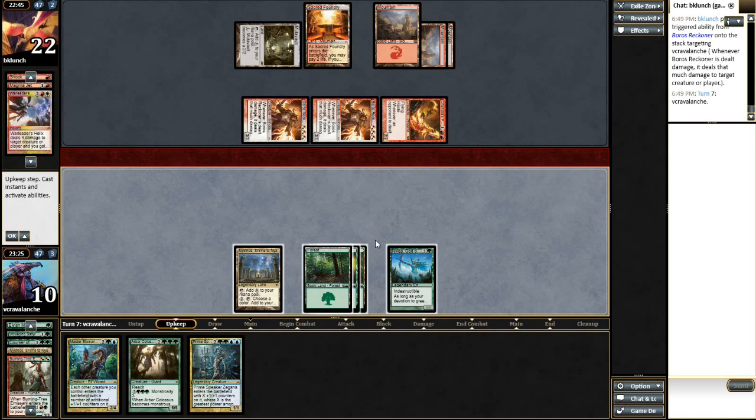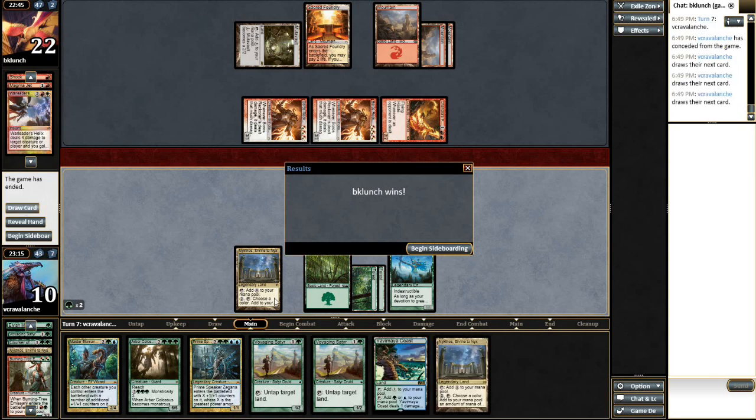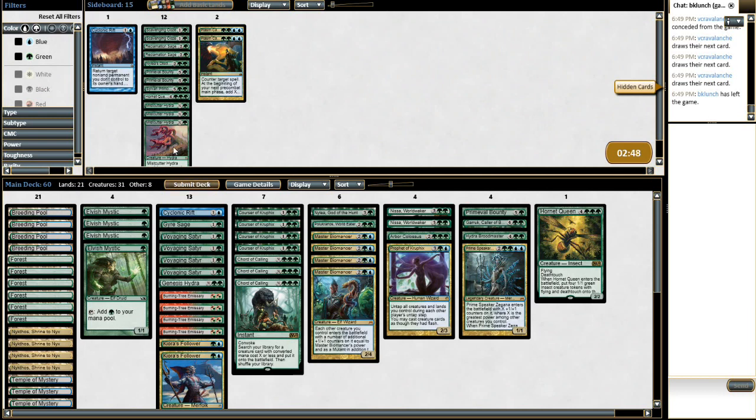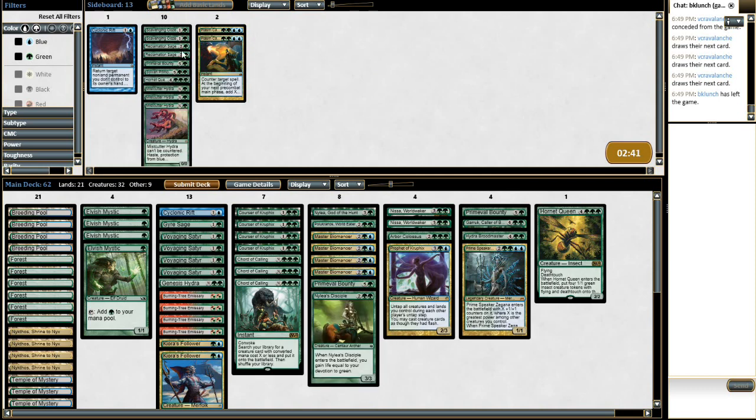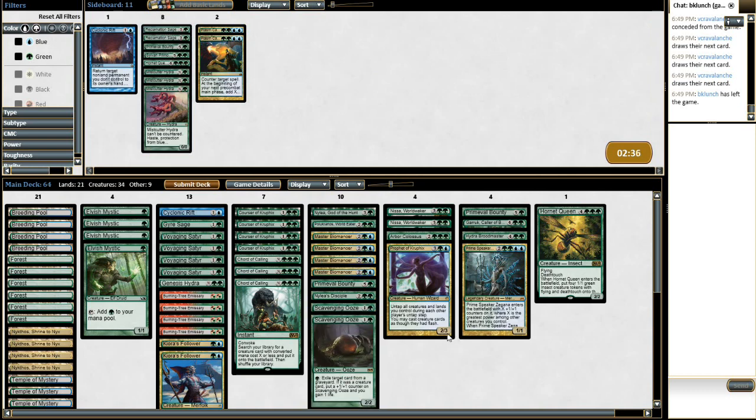There's no way I can come back from this. The Boros Reckoners might have been just too much to deal with. Arbor Colossus could have killed the Chandra's Phoenix, but it's 3-3-3-3 and I don't know if we could actually deal with the Reckoner. Reckoner is very hard for us to do anything against. So we're just going to bring in every life gain card imaginable, which isn't much in our deck — just two oozes and the one-of Nylea's Disciple.